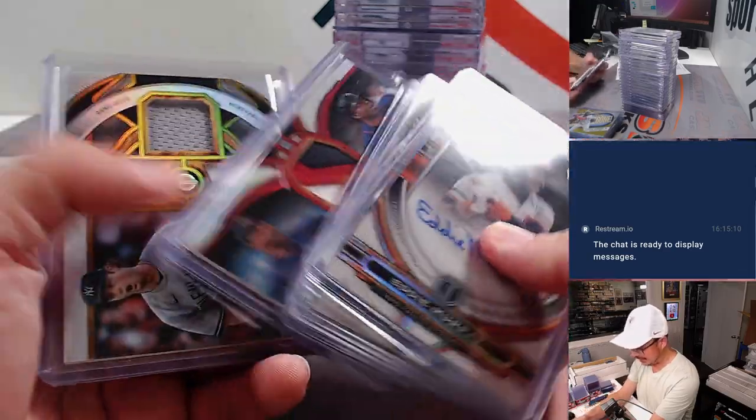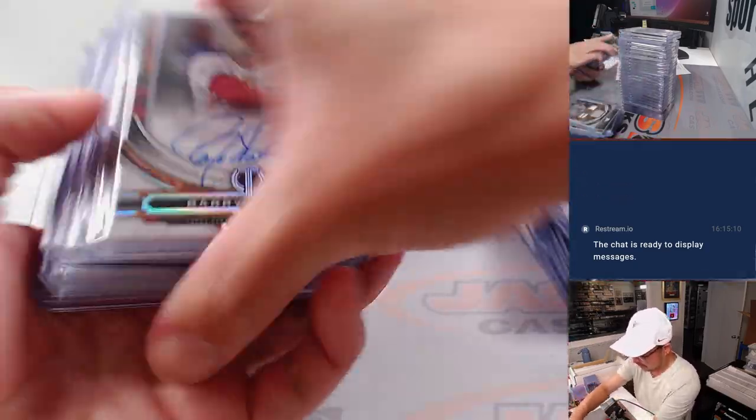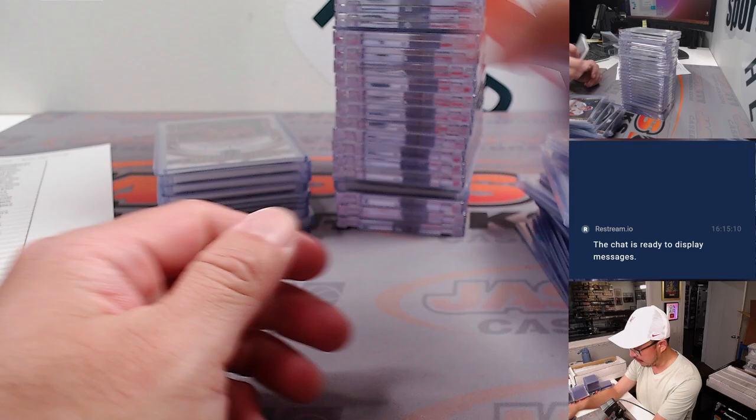Eddie Murray, Hoskins dual to 10, which was cool. Garrett Cole to 75. Nice hits here — Barry Larkin, Downs, Rizzo, Riley Green rookie card, Gorman.